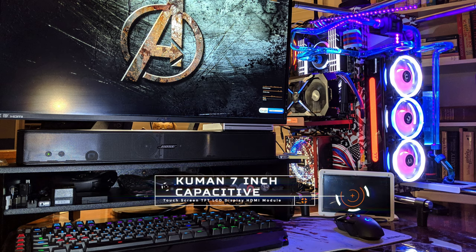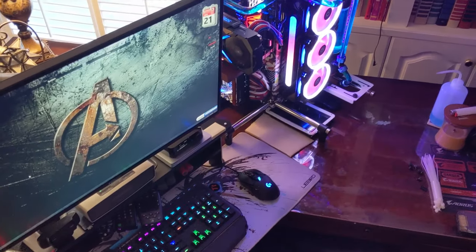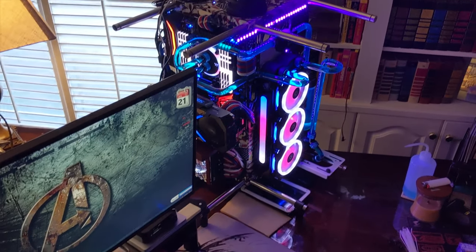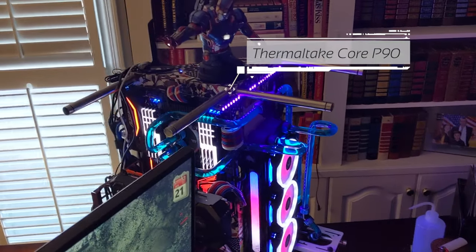The screen on the lower right is the Kumin 7-inch Capacitive Touchscreen TFT LCD display HDMI module. Here's a good look at his Iron Patriot figurine on top of the PC — kind of keeping an eye on everything, making sure everything's all good. Let's wander around his room a little. You can see the custom paint job with the American flag. Excellent job. The case is the Thermaltake Core P90, hydro dipped.